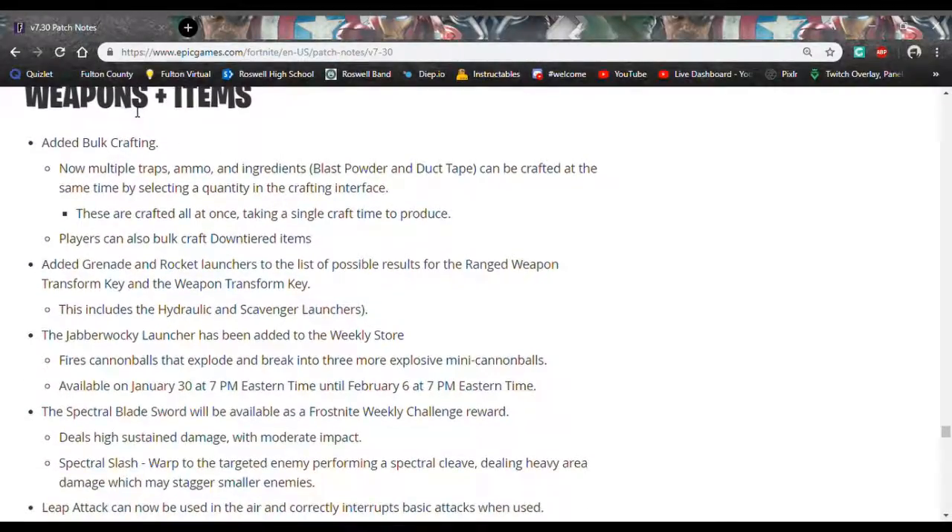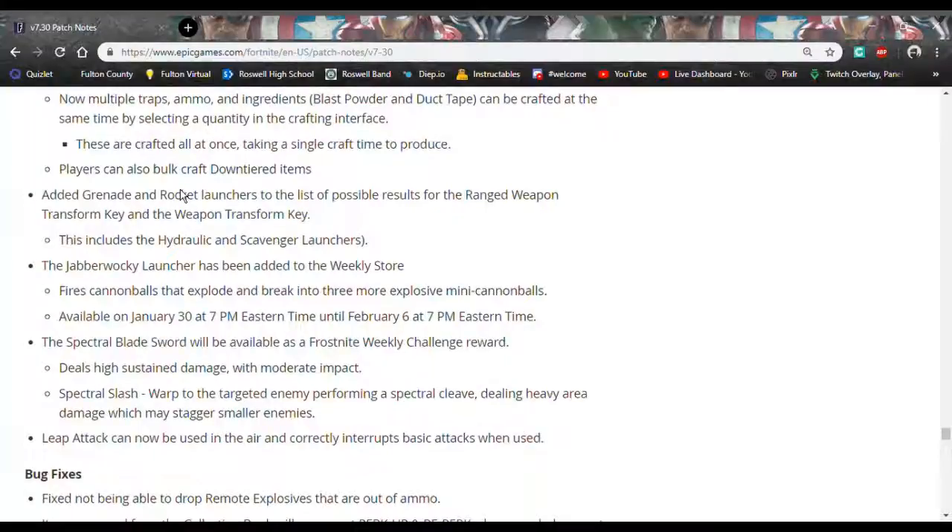The part I'm most excited about — weapons and items. You can now craft multiple traps, ammo ingredients like blast powder and duct tape, all at the same time. It doesn't restrict how many you can make at once, which is great. If you need to do encampments and build a lot of stuff beforehand, everything builds at the same time.